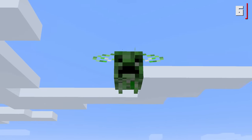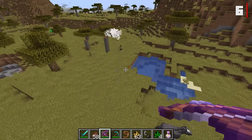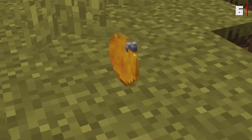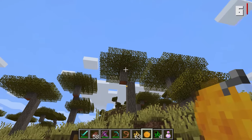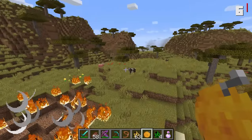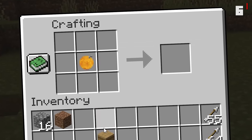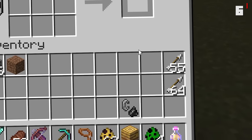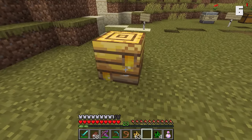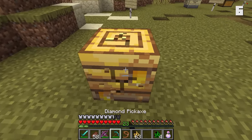I'd recommend you not get too close to this sucker. If you do manage to kill this thing from afar, you'll be met with a very special item on death — an explosive honeycomb. You can throw this explosive honeycomb and it will cause a pretty decent-sized explosion. Furthermore, you can take this explosive honeycomb and add it to a beehive to get a very special explosive beehive. If this beehive is mined, looted, or a bee enters it, it will also explode instantly.